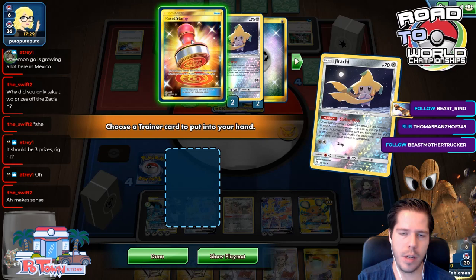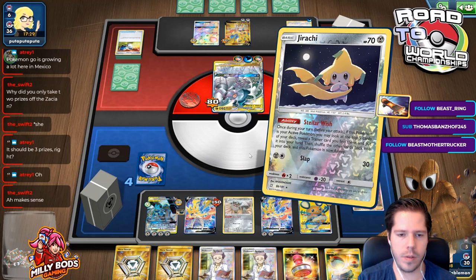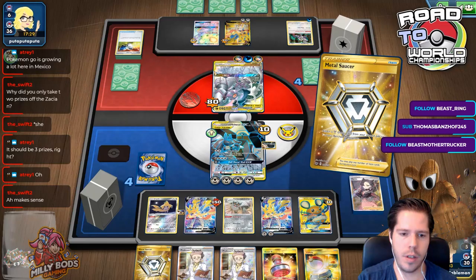This is okay though. Let's go ahead and play one Metal Saucer. She is down all four Crushing Hammers — so my Seixian should finally be safe. Finally.